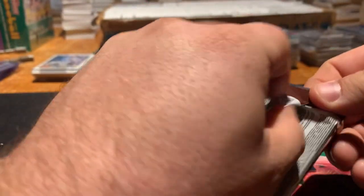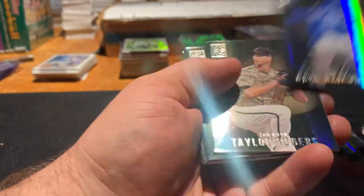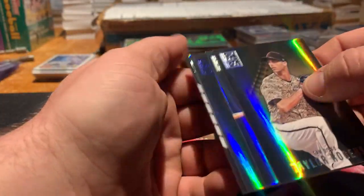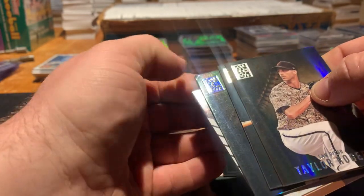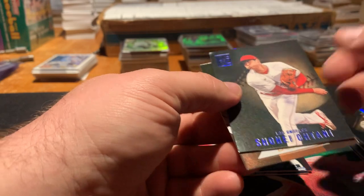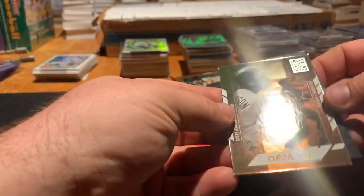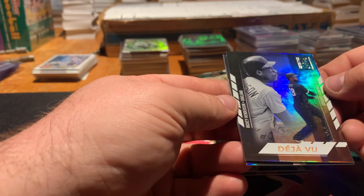Pack three. Craig Dykeman — rookie. Taylor Rogers. There's an Alex Bregman. Our blue is bent — oh goodness. Blue's bent a little bit, but the blue is Shohei, so that's kind of lame that it's bent. And then a Deja Vu — Luis Robert. I'm not sure how you say his name, honestly.